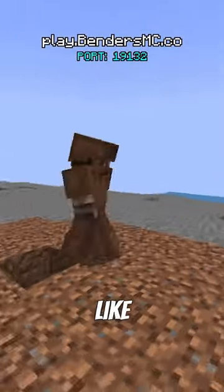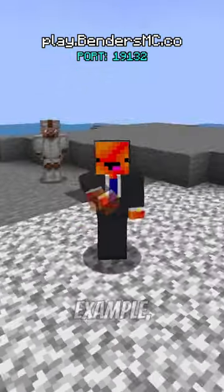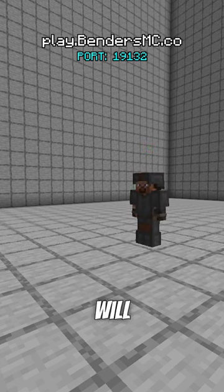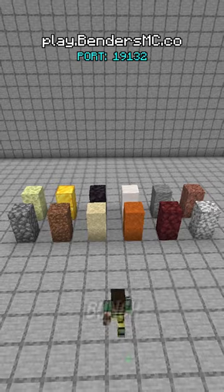A small detail I really like about the ability is that the color of your armor will change based on what block you activated the move on. For example, if you use stone, your armor will be gray, or red for netherrack, and even beige for sand. It works with a bunch of other blocks too.